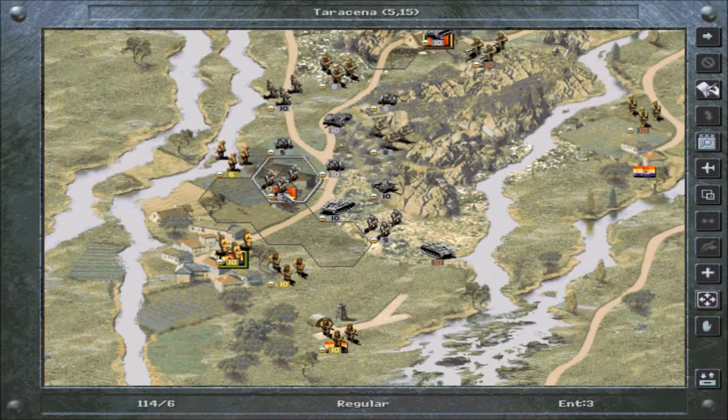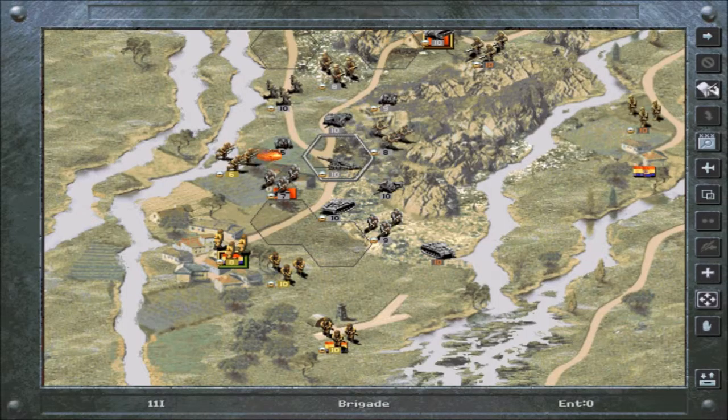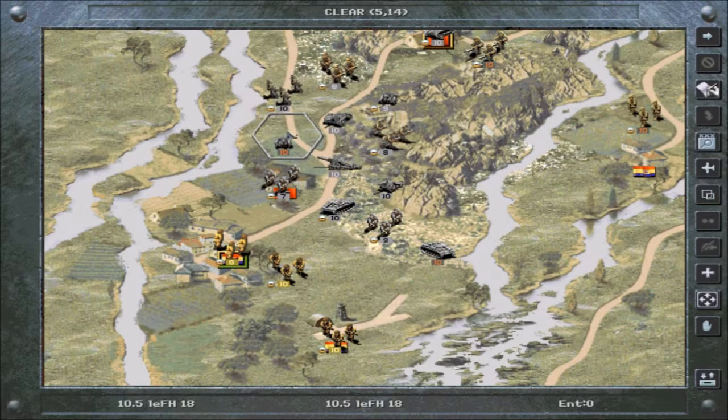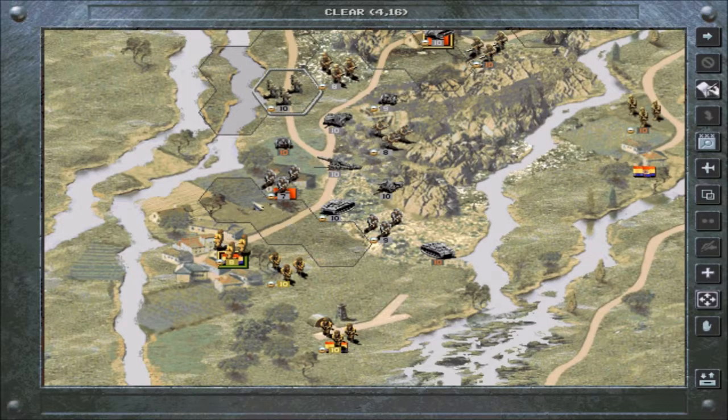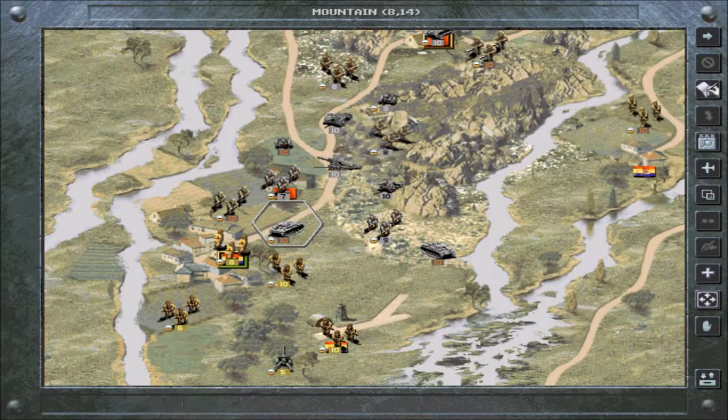I want to destroy these guys first. Whoa, that was good! Look at that — that's always nice, just instantly kill them. Let's get you healed up. Our pioneers can move in and block any advancement, so let's put them in the farmlands here, ready to strike the city at a moment's notice. Our tanks and our artillery can move forward as well.